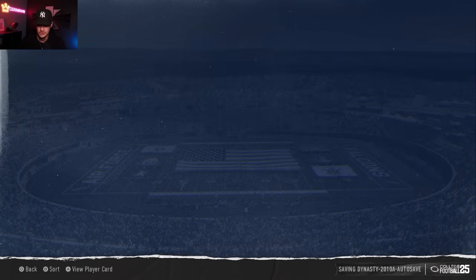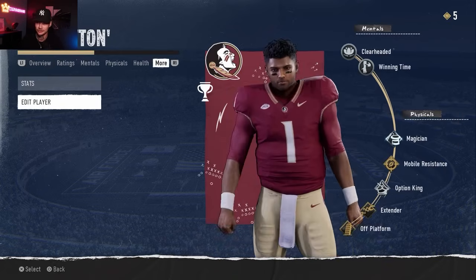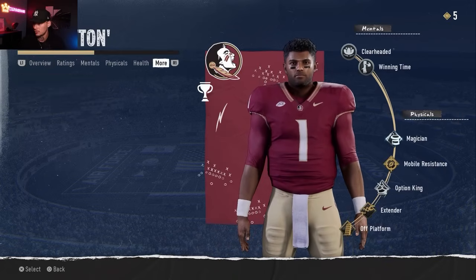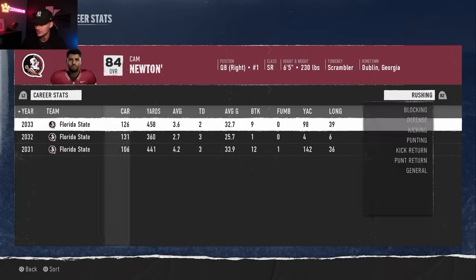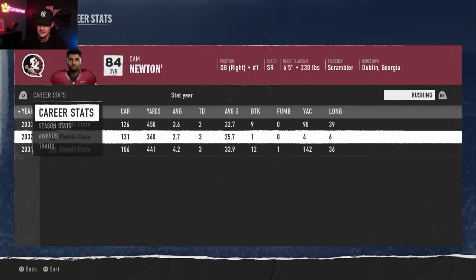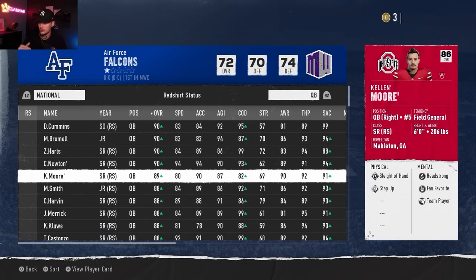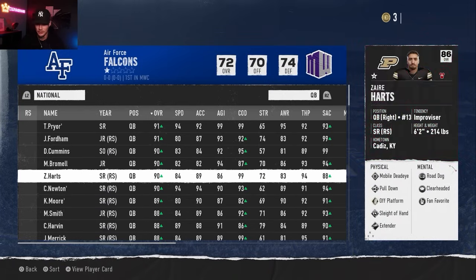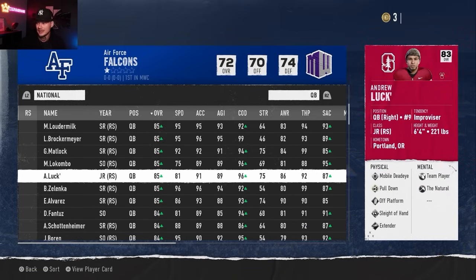Cam won the Heisman two years ago and probably had the best single season of any player in the sim. He's in his senior season now. Two years ago he passed for 4,700 yards, 54 touchdowns, 6 picks - 339 yards a game - and ran for 360 yards. He's been a multiple-time All-American. For quarterbacks we also have Kellen Moore as Terrell Pryor's backup at Ohio State, and Andrew Luck at Stanford - he went to his real life school.